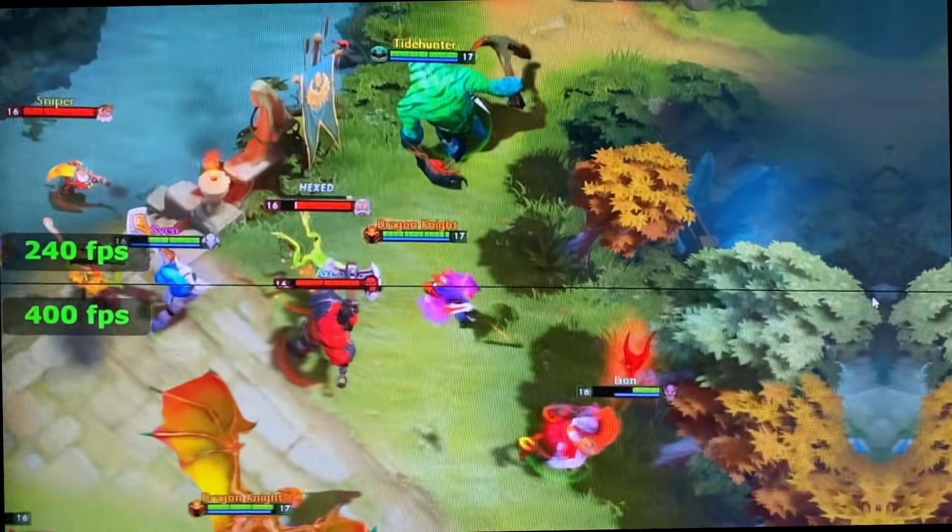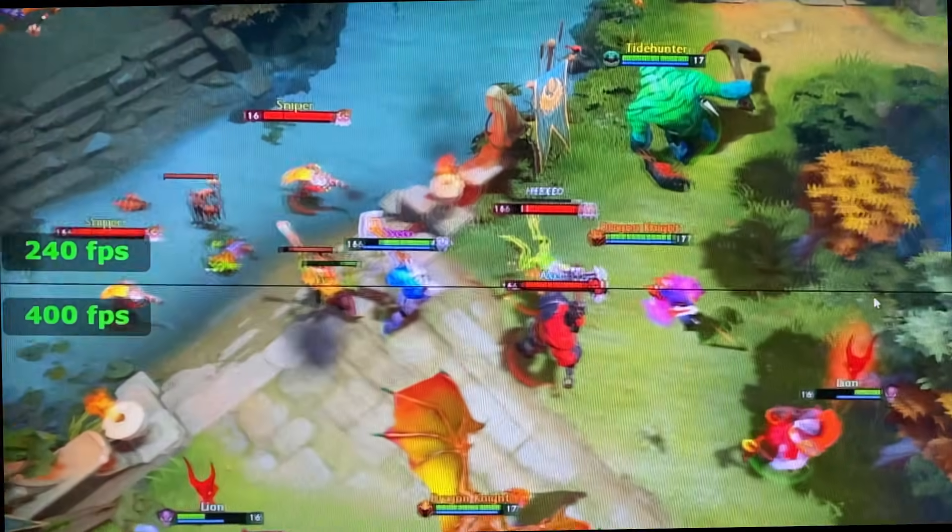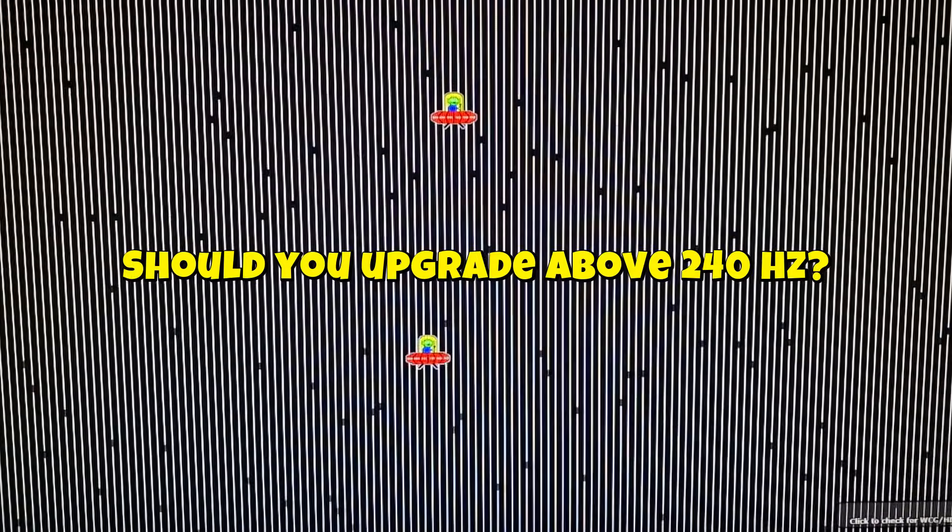This is also how human vision works. Your eyes are constantly tracking targets with lateral motion — you're not staring at a single frozen frame. That's where backlight strobing and improved motion clarity actually matter.